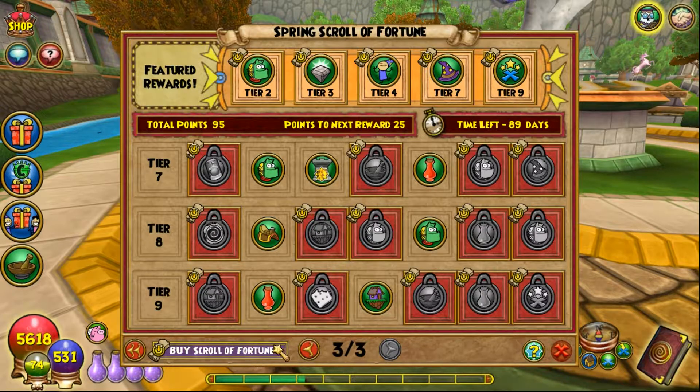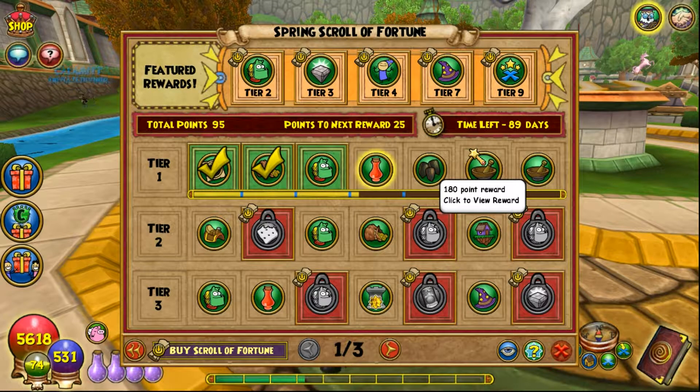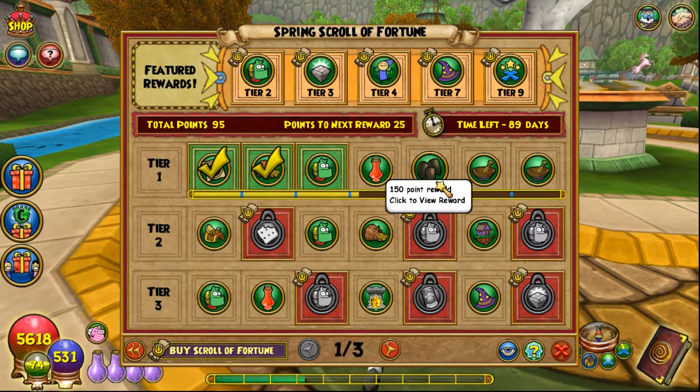If you're not familiar with how the scroll of fortune works: you get points for doing certain tasks in the game that you can see in the event tab, and as they build up you can unlock rewards. Items locked in red require you to purchase the full scroll of fortune — 15,000 crowns regular price or 7,500 if you're a member. You have 89 days to build up your points and get all the rewards.